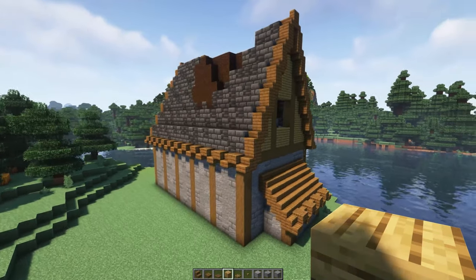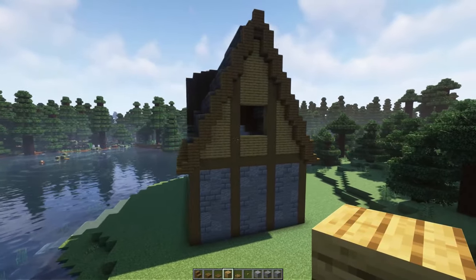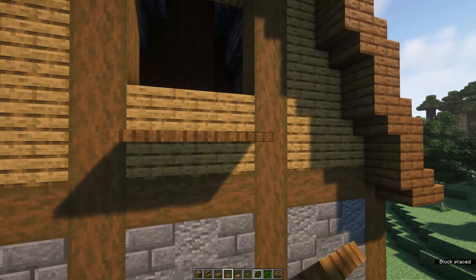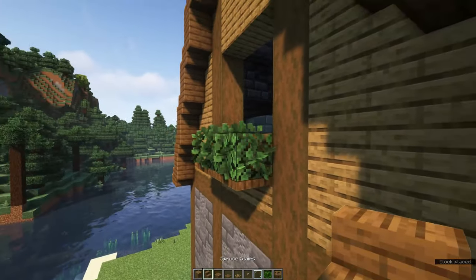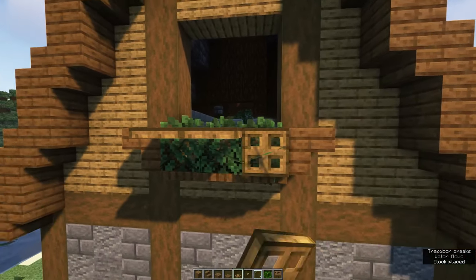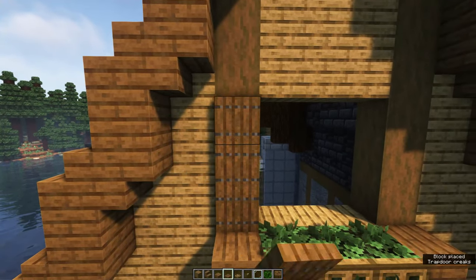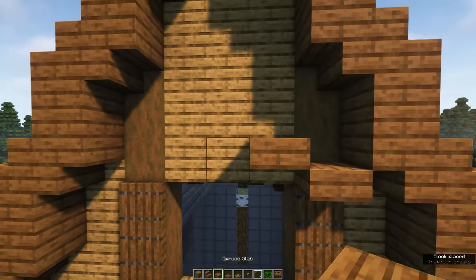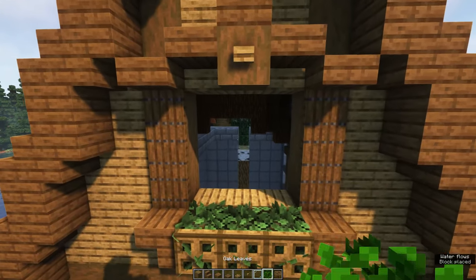We will now create the windows. On the top level, we will create some bay windows. Place some spruce trapdoors with some leaves on top below the window. Place upside down spruce stairs alongside it. Some oak trapdoors in front. Some spruce trapdoors along the side of the window. Using some spruce slabs to create a roof. A stripped spruce wood with an oak button on top. And we fill in the window with some glass panes.